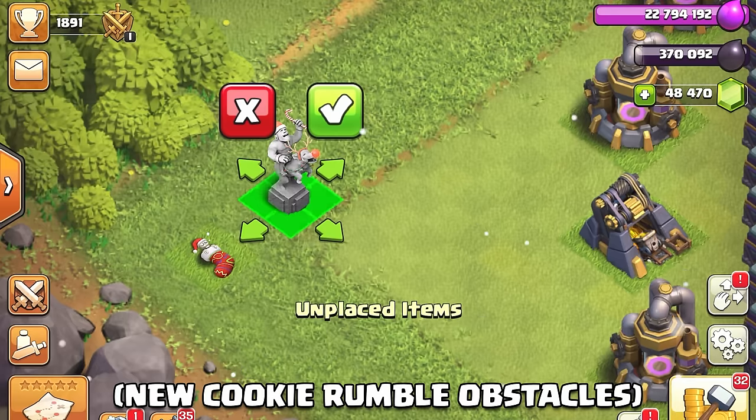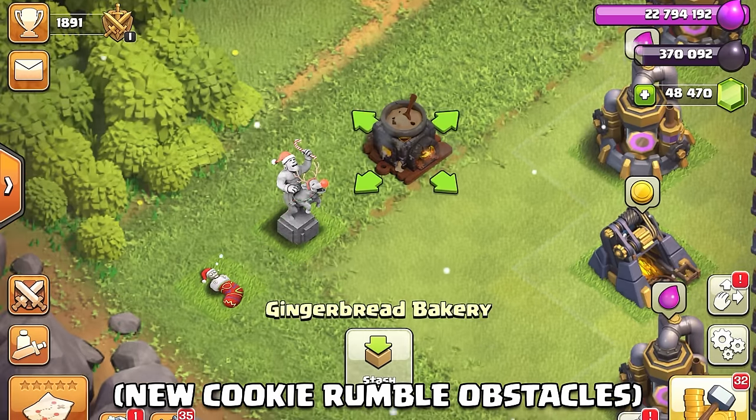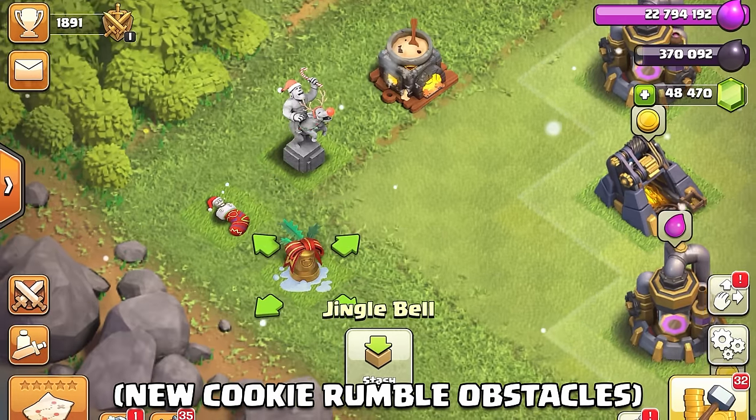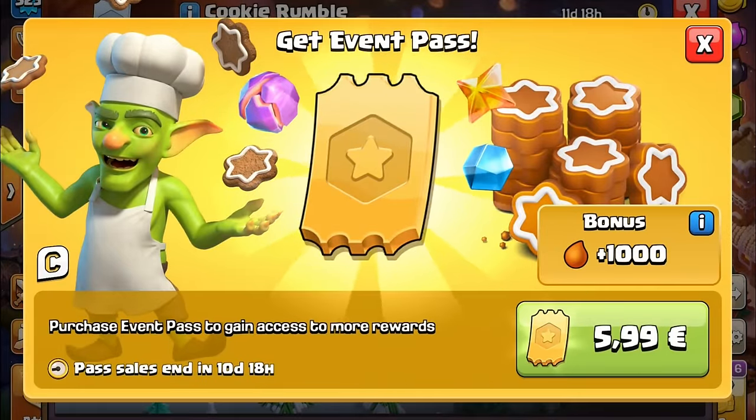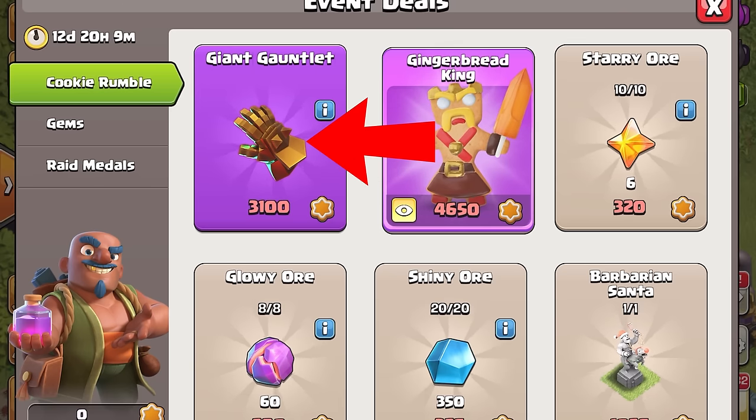In the end, it always comes down to you as the consumer deciding whether or not you want to purchase something from Supercell. So what should you do for this event? Should you buy the event pass, or should you choose between the skin and the equipment?